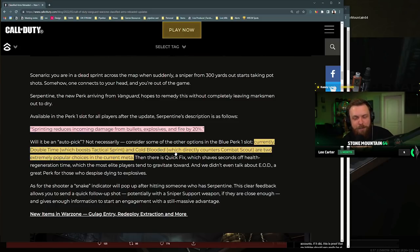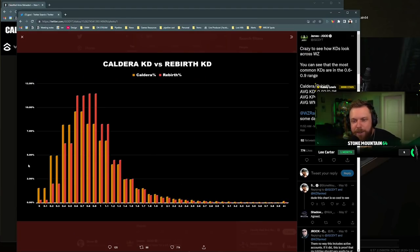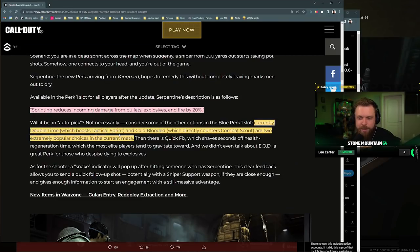I'm going to be honest — I'm biased. I snipe, so if they're nerfing snipers again by giving people the ability to take 20% less damage when I headshot them — when I'm already using a worse sniper than last season because of other nerfs — yeah, I'm going to be pissed. What is more rewarding in the game than hitting an insane 300-plus meter headshot on somebody who's ducking, dodging, and sliding? Now you're taking that satisfaction away.